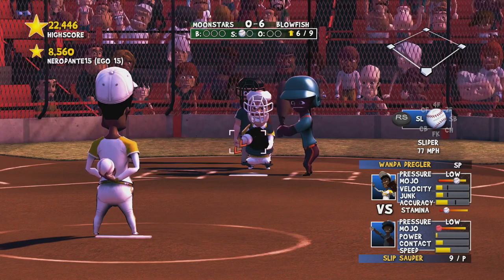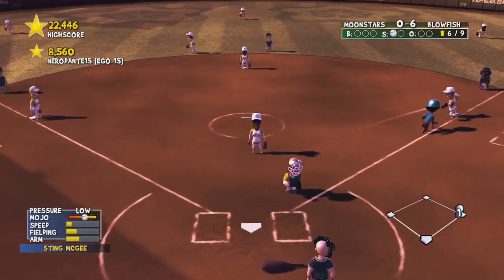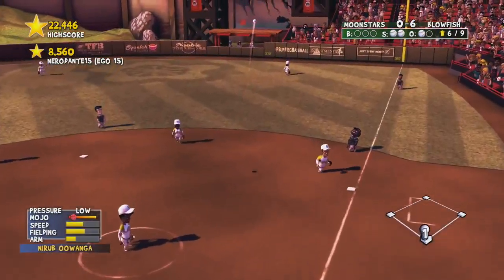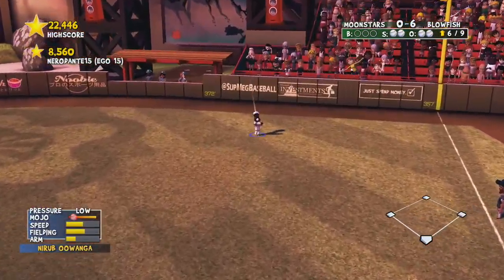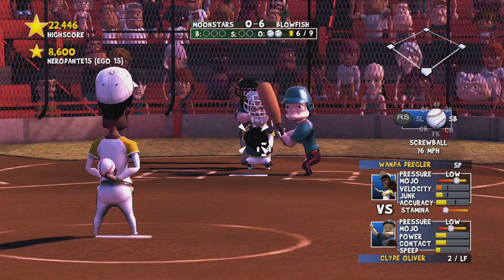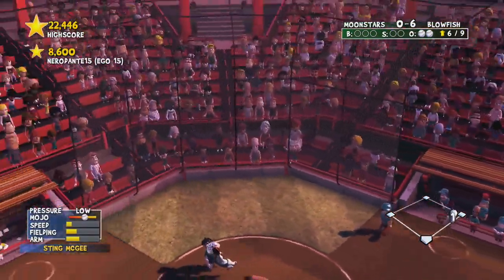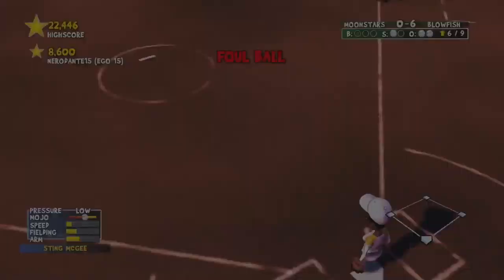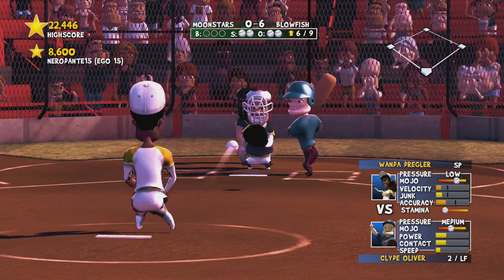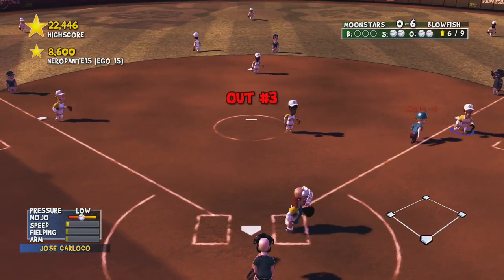Hit him with the slider in the corner — they can't hit that normally. Out, there it is. I don't even have to hit the controller; my fielders automatically field it if it goes to them. Hit him with the slider again. Then hit him with the fastball upper left — and you're out.